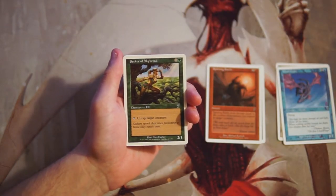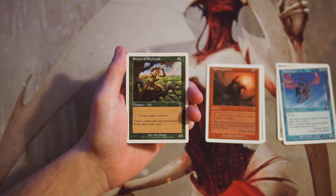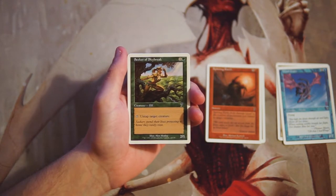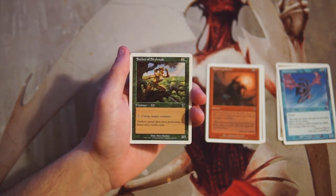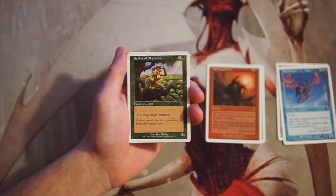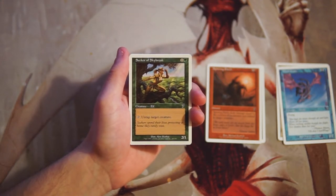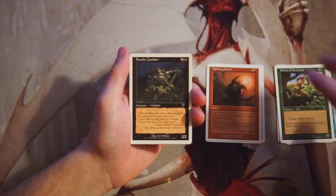Seeker of Skybreak is a 2/1 Elf for one and a green — you can tap it to untap target creature. It's okay but not great. Everybody's going to see it on the field, so you can untap a creature at instant speed and maybe trick-block someone, but you're kind of banking on your opponent forgetting. There are literally Grizzly Bears in this set — just a vanilla 2/2 — and that's the benchmark for the two-drop slot. Seeker just doesn't seem that exciting.